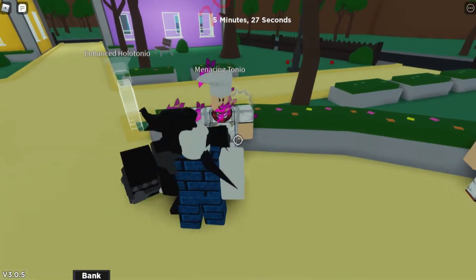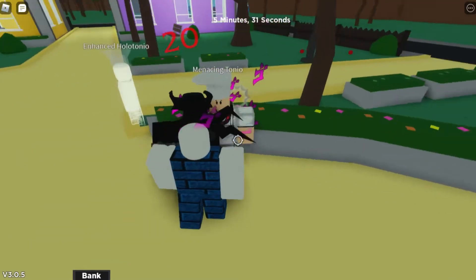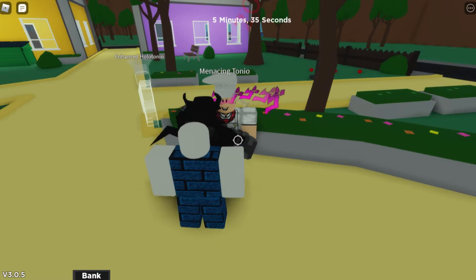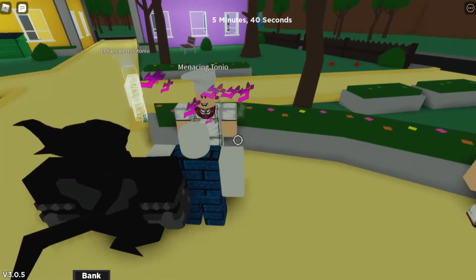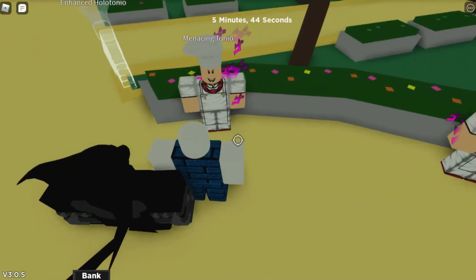The basic attack does have a damage indicator, cool. The basic attack is of course clicking the left mouse button, and as you can see each time it hits a punch it will deal 20 damage.